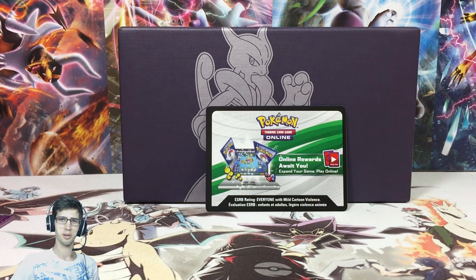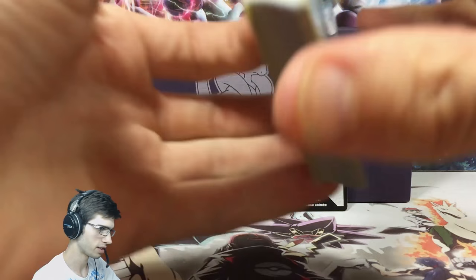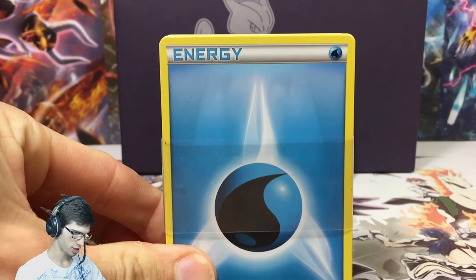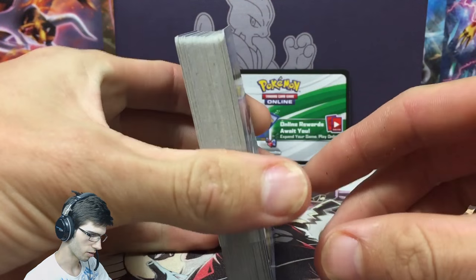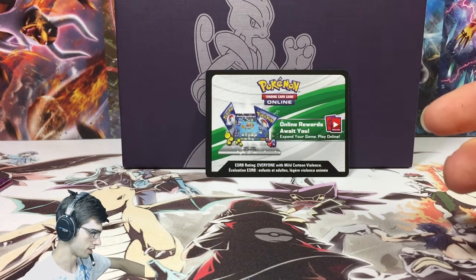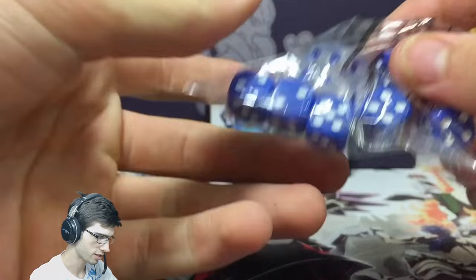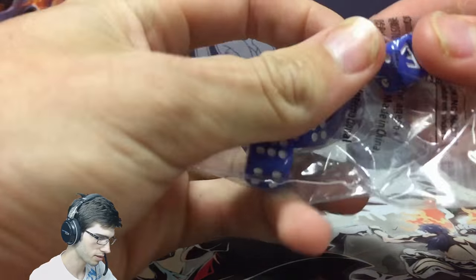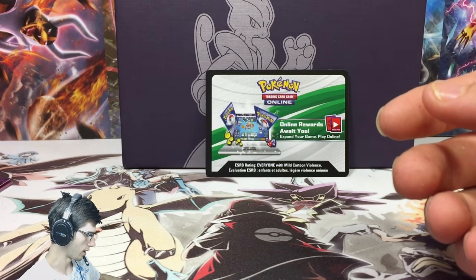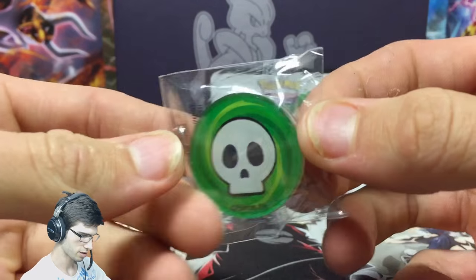Alright guys, we're back — sorry that took a little bit longer than expected. We have some goodies to show off today. As per usual you get five of each energy type. We also have the blue Mewtwo-themed dice with the Primal Clash logo, and the burn and poison damage counters.